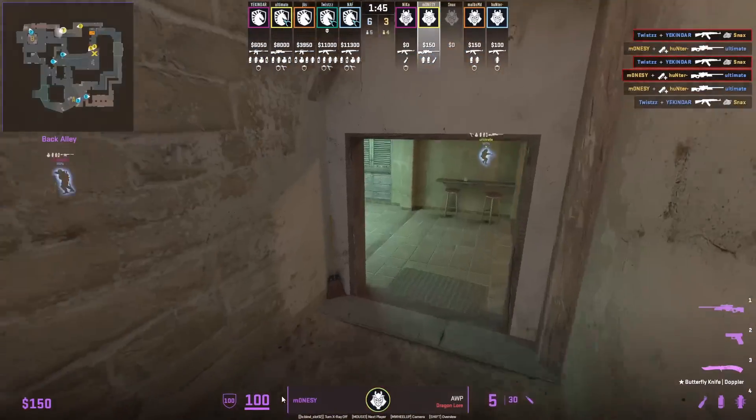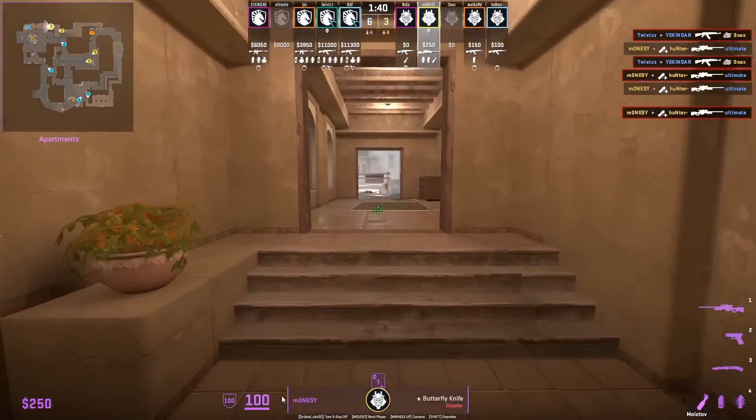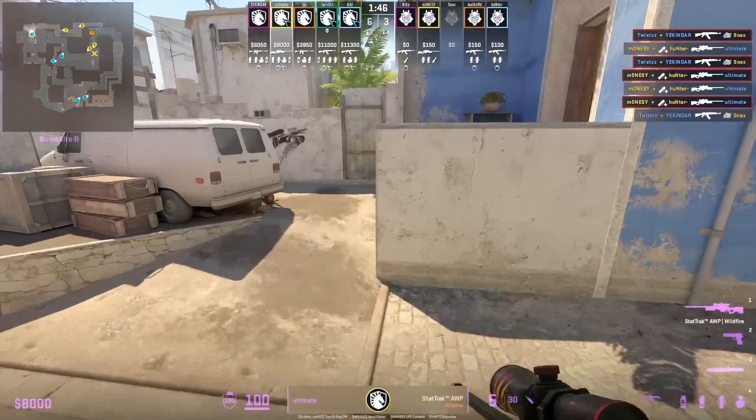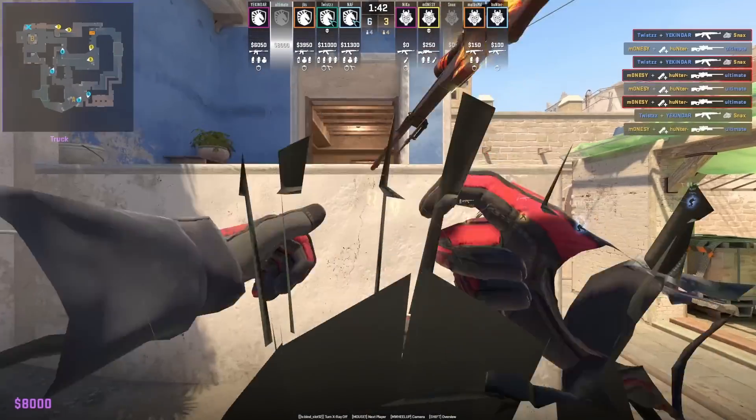Mozzie goes for the opening peek towards B and he's going to use the assist of this flash from Hunter, which allows Ultimate to get towards apps to peek first. However, the flash is going to set him off the angle, which Mozzie is going to be posted at.